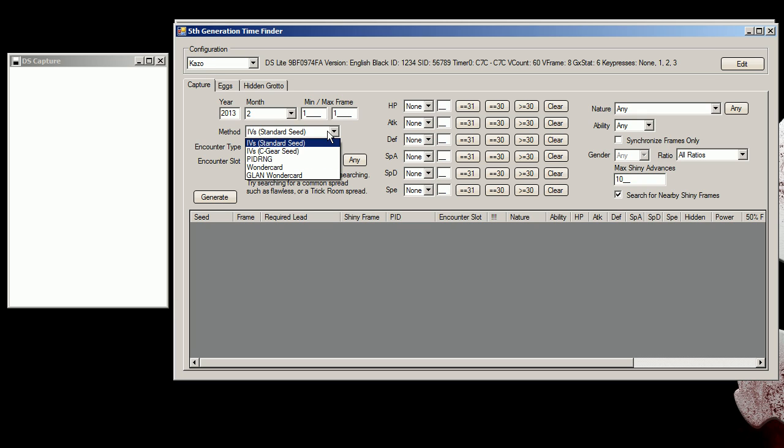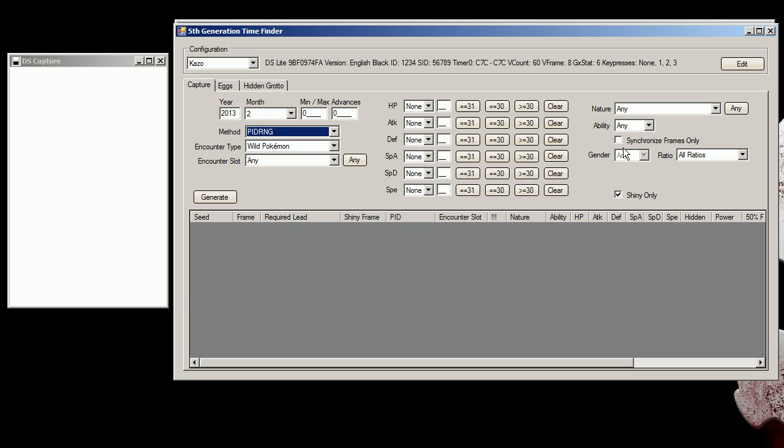What we're going to be doing is getting the correct IVs, but we also want a specific PID. If you click on this one it only does the PID stuff but doesn't do the IVs. So you would get easier results, but we're going to try to get something that has some good IVs — not flawless, because I don't want to sit here waiting forever trying to find a spread.